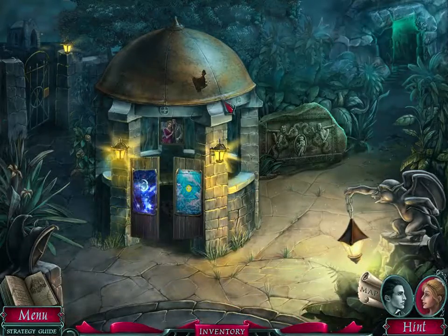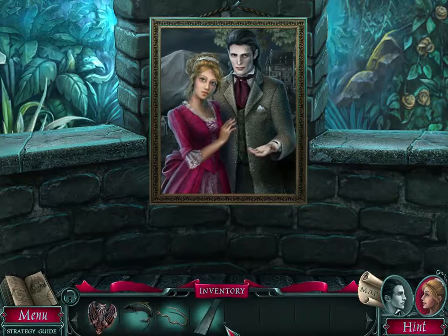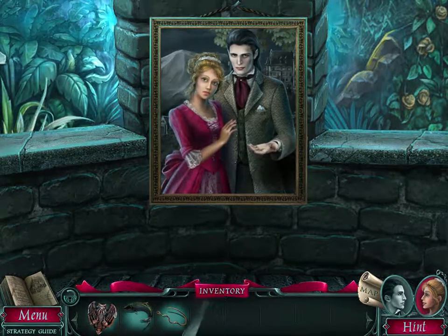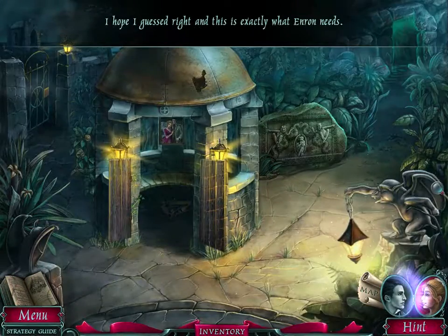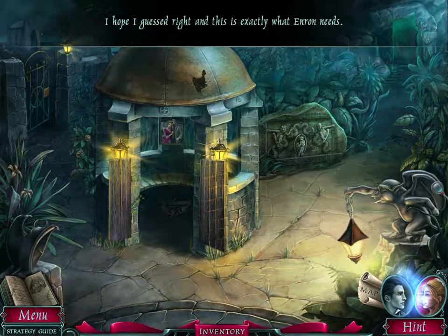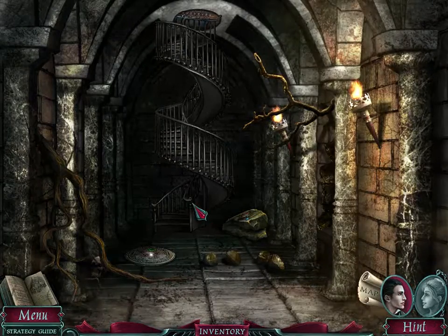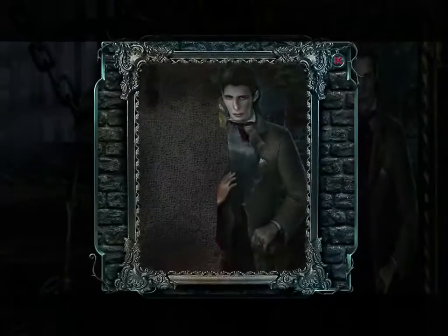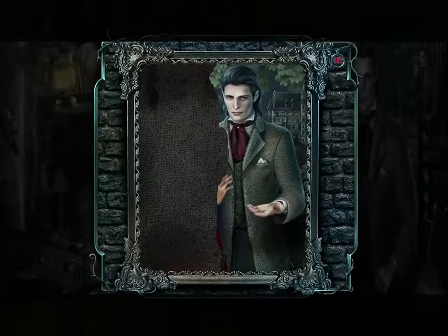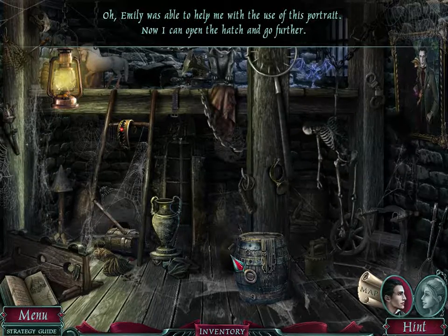What do I have to do here? I've mentioned this before, quite a few times in games like this — just have to figure out what works. I learned in this game you can't combine things. I hope I guess right and this is exactly what Enron needs. We do have gargoyles on the other side. But where is our portrait? Super passage. Barn. Emily was able to help me with the ease of this portrait. Now I can open the hatch and go further.